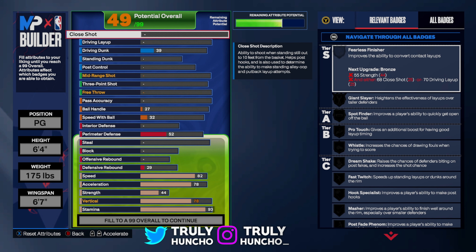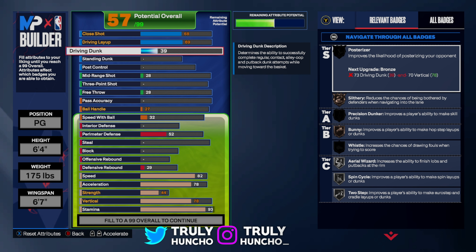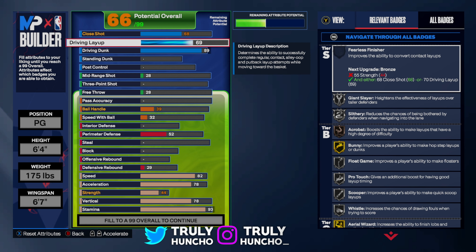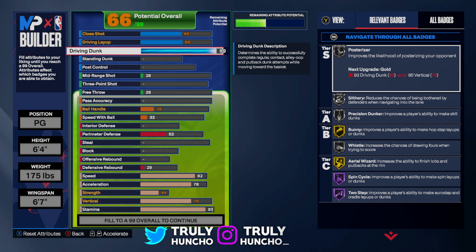Now for the finishing: upgrade your close shot to 68, driving layup to 69, and driving dunk to 89. Don't go with a high layup if you have a high driving dunk, and vice versa — pick between those two based on whether you're going for a dunk or layup. Usually you go for the dunk, which is exactly why I picked an 89 driving dunk — I want to catch contacts and make this build a highlight reel.